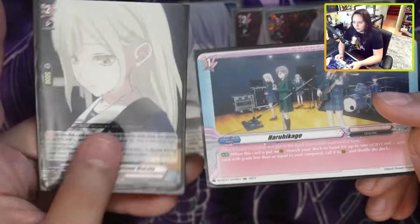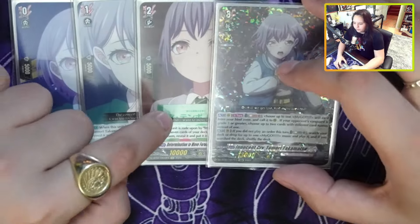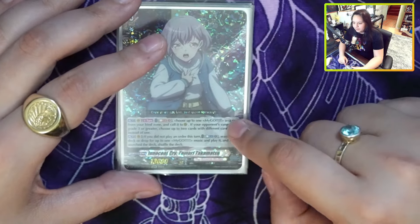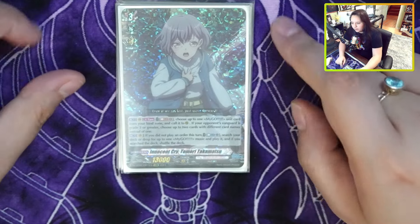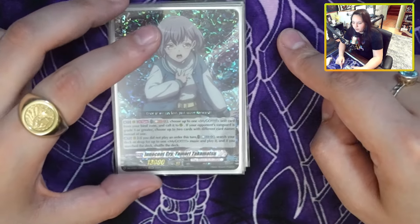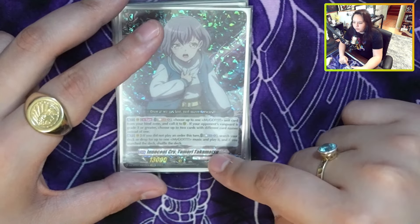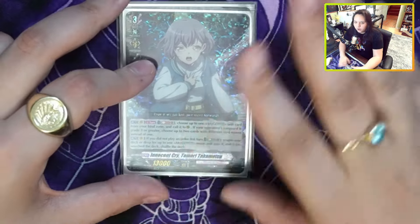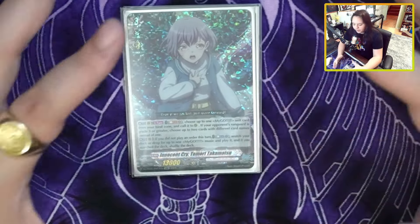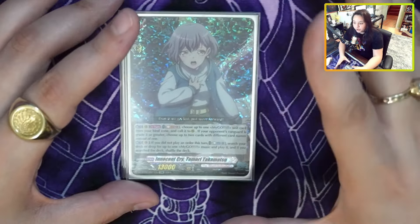We'll get into what the Sithic cards do. Grade 2 doesn't do anything too crazy, but when you ride into grade 3, you get to look at the top 7 cards for a MyGo card and add it to hand. Going into grade 3 herself, she says once per turn you get Soul Blast — up to one MyGo unit card from your Bind Zone called to Rear Guard Circle. If your opponent is grade 3, you get two with different card names. So you can basically set up your board every single turn with this ability. The Bind Zone is a very hard zone for people to reach, so units there are usually safe.